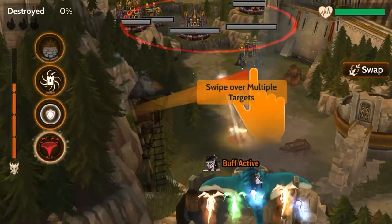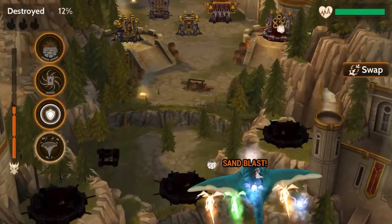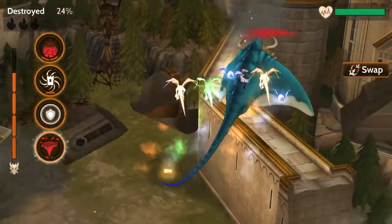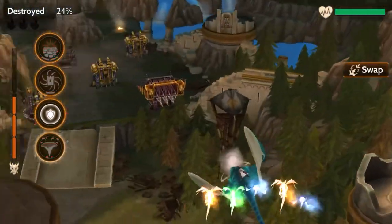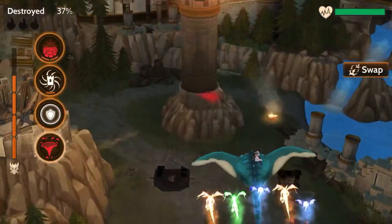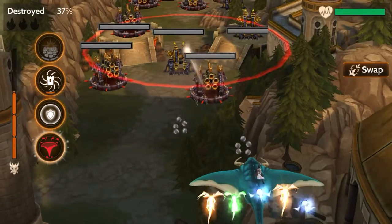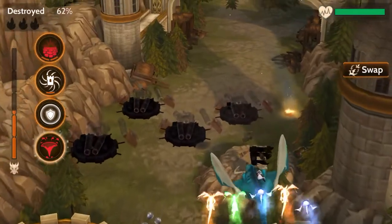There's a monument to the right that blows up — there it is, destroyed right there to the right. Just pay attention to everything that I'm hitting so that way you know what can grant you timers, loot, and chests. Got a chest out of that one. There are two right here: one to the right that blows up, and then there is one ahead of me.